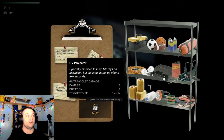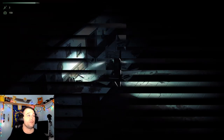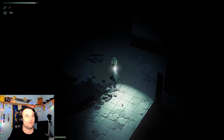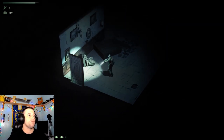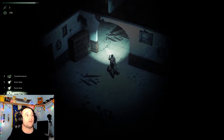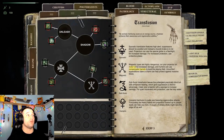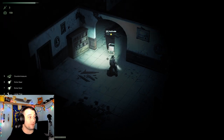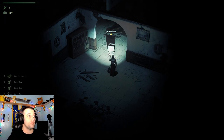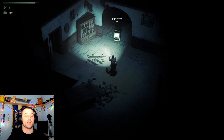Now we have our UV projector all set up to fight this shadow. This is where we're going to do it, right here. Let me make sure there's no monsters right here. So let's set up our projector right here. Then what you do is you unleash them. Let's just check and make sure we're reloaded — we are reloaded. Got our night vision goggles on. I've never beat a shadow, so I may not beat it now, but we're going to give it a good old college try.